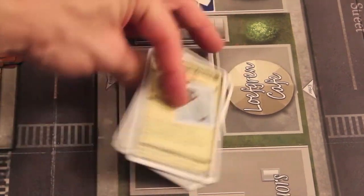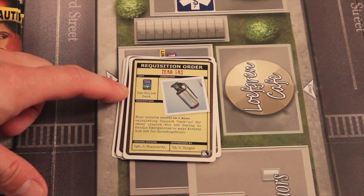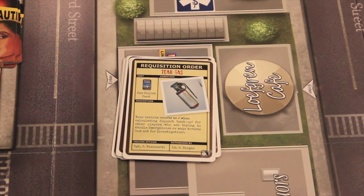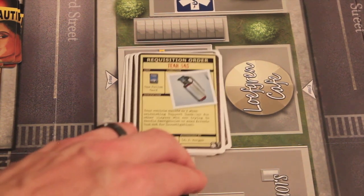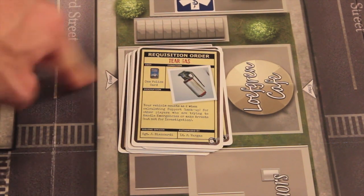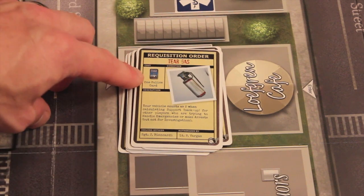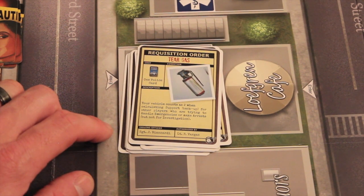Let's take a look at the gear cards first. These are cards that stay with you for the whole game once you have them. Tear gas costs one police card — you have to go to the police station and begin or end your turn there, spending the cost. There's also a speed-through option where you pass by the police station and discard one additional police card on top of the cost. Tear gas makes your vehicle count as two when calculating support backup for other players trying to handle emergencies or make arrests.